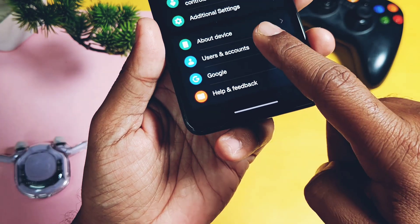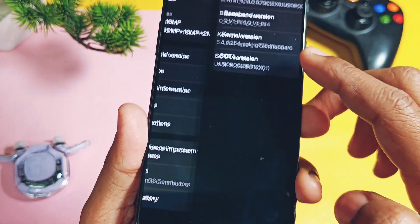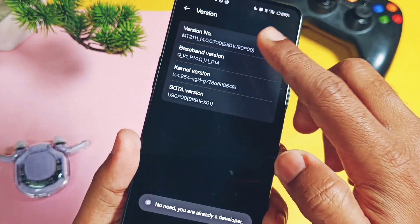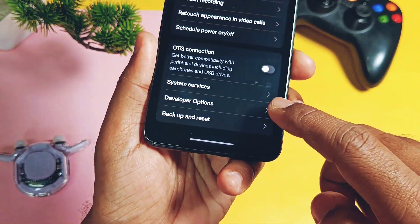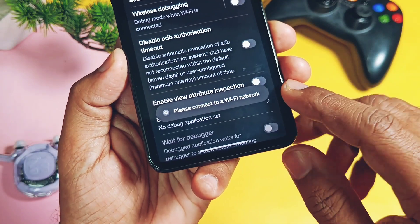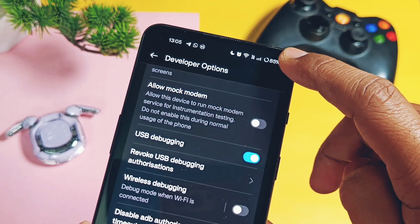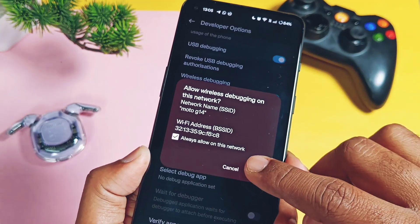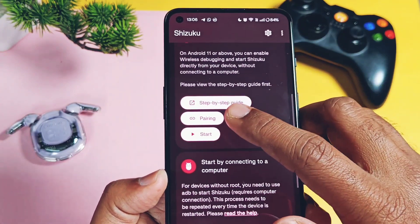Today I'm going to show you only the wireless debugging method, which is the easiest way. First, go to the About Device section and search for the Build Number. If you are using a OnePlus device, it will be available under the Version section. Tap it eight times — this will enable Developer Settings. Now go back and under Additional Settings you will find Developer Settings. Inside, find the Wireless Debugging toggle and enable it. It will ask you to connect to a Wi-Fi network, so connect your device to a nearby Wi-Fi network. Once done, accept the wireless debug prompt.